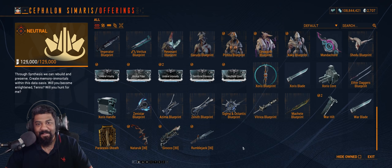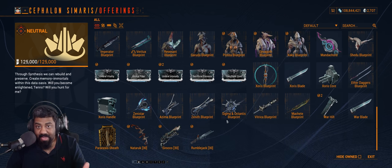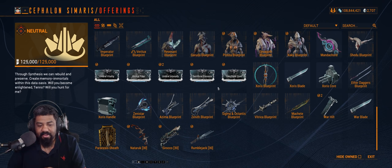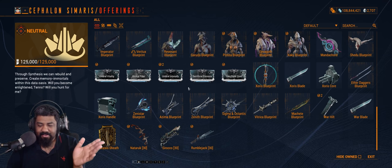This option is here for those who want an extra copy or accidentally deleted their item, so you can purchase an extra copy. Definitely the Zenith and Sigma & Tantus are the two best login reward weapons. The other ones are just fodder.